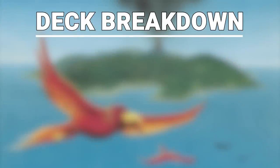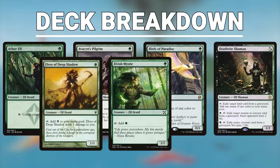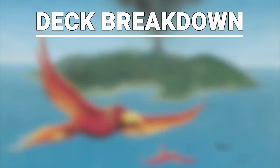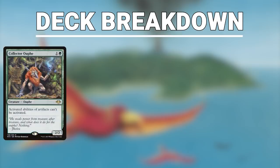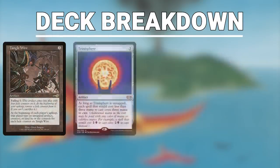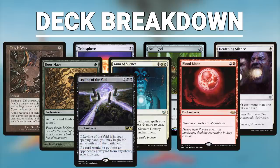Now that you know the main components of the deck, let's quickly go over the rest. This deck runs plenty of acceleration in the form of mana dorks: Arbor Elf, Avacyn's Pilgrim, Birds of Paradise, Deathrite Shaman, Elves of Deep Shadow, Elvish Mystic, Fyndhorn Elves, Llanowar Elves, and Boontender all help us ramp. We also have artifact ramp like Mana Crypt, Mox Diamond, and Sol Ring, plus Carpet of Flowers and Wild Growth. Our hate bears include Collector Ouphe, Drannith Magistrate, Thalia Guardian of Thraben, Archon of Emeria, Aven Mindcensor, and Magus of the Moon. Our stax package includes Tangle Wire, Trinisphere, Null Rod, Deafening Silence, Root Maze, Aura of Silence, Blood Moon, Leyline of the Void, and Stranglehold.